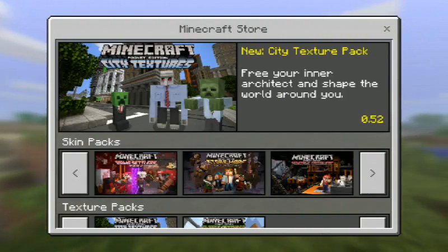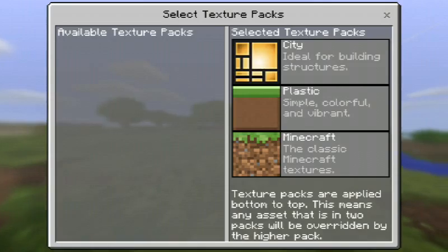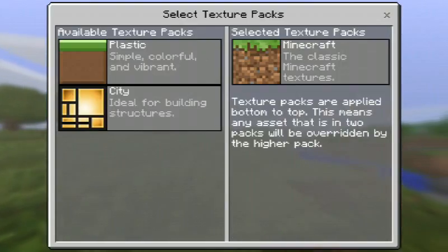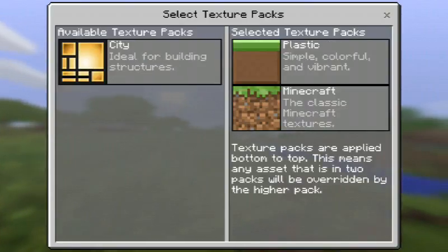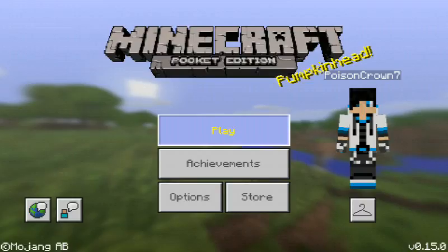It gives us a texture pack, guys! They've finally added in the texture pack, and I have all three texture packs: the city, the plastic, and the Minecraft classic one — the one we always have. Let's look at the plastic first. I've never looked at it, I looked at the city one.